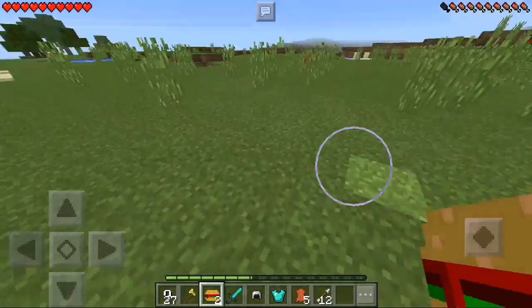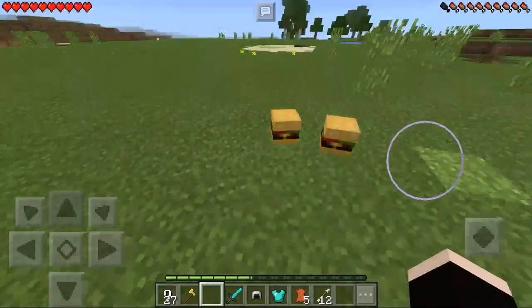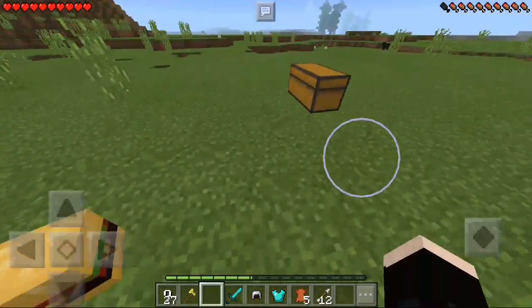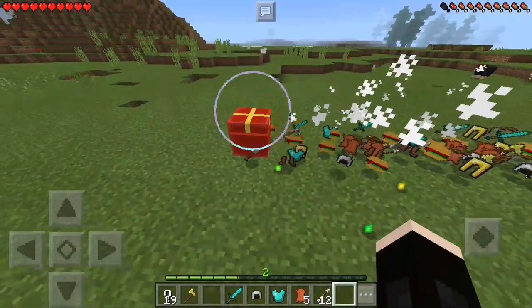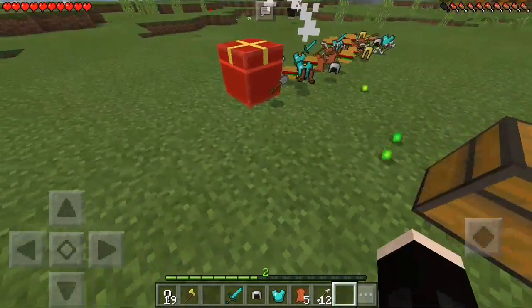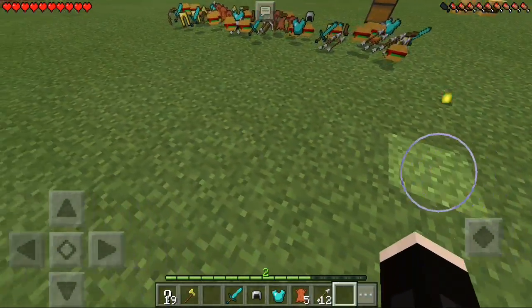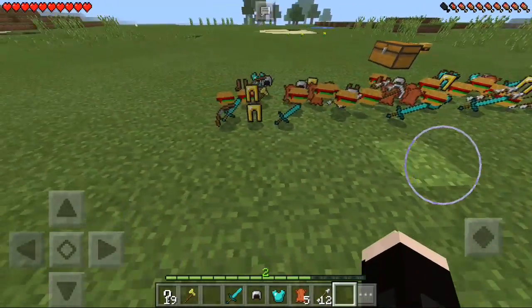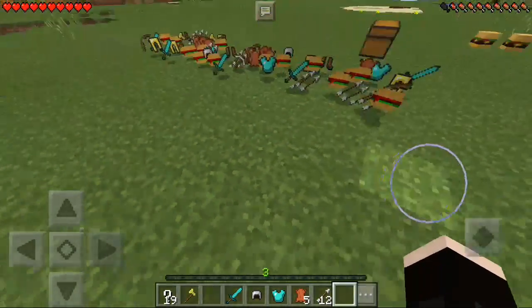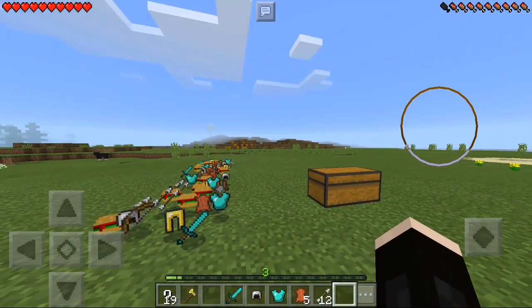The burger on the ground looks pretty awesome. Rapidly pull them all and you get the same kind of stuff: iron chestplate, diamond chestplate, some helmets, some swords, some arrows and bows, some boots, and some burgers just like that.